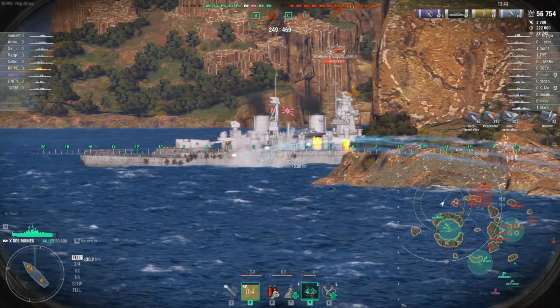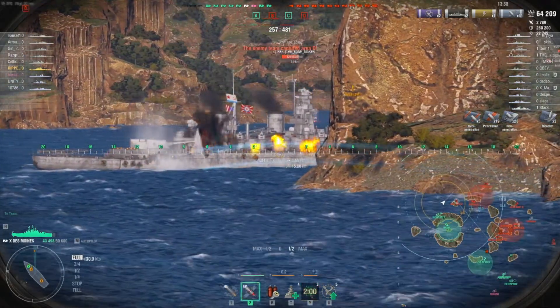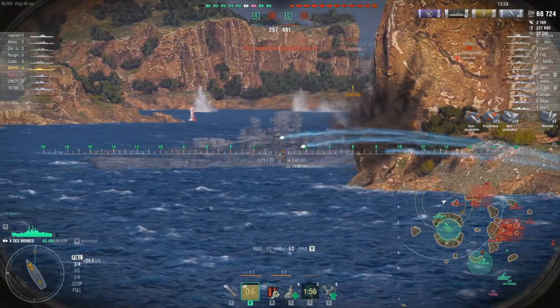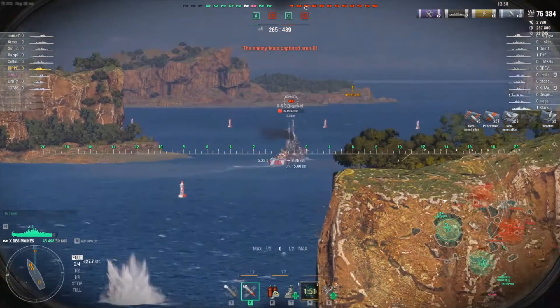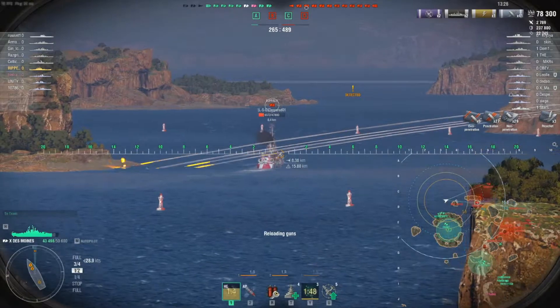The shells on the right of the screen show non-penetrations — that is where the thick armor is. I'm not getting anything done there, so I shoot further toward the rear and get some nice juicy pens. Getting a bit closer makes the pen angles work better in my favor for more damage. Those Soviet ships are just tanks from far away.